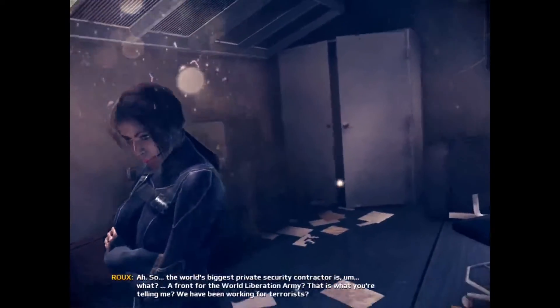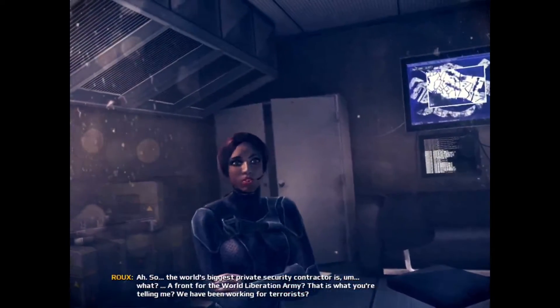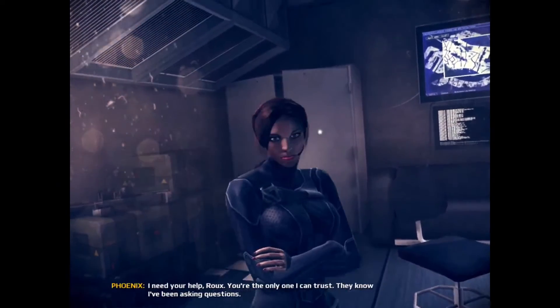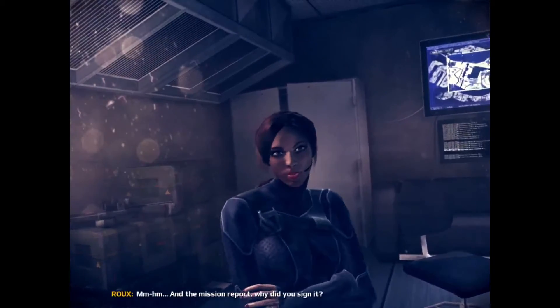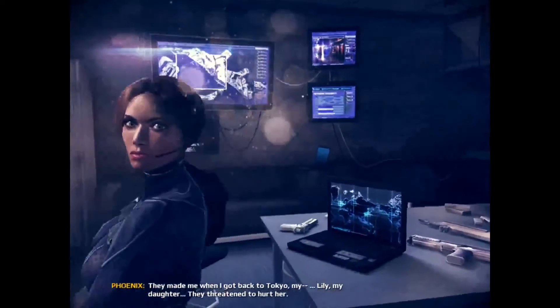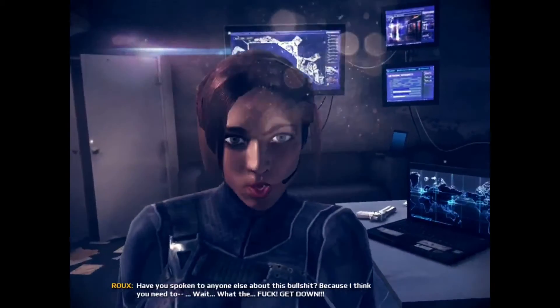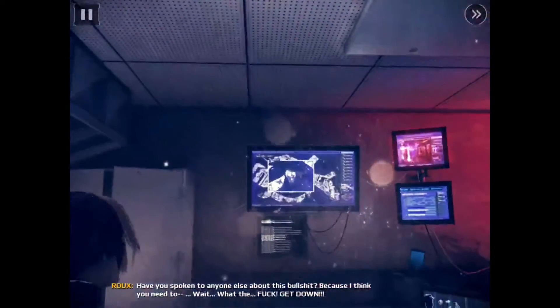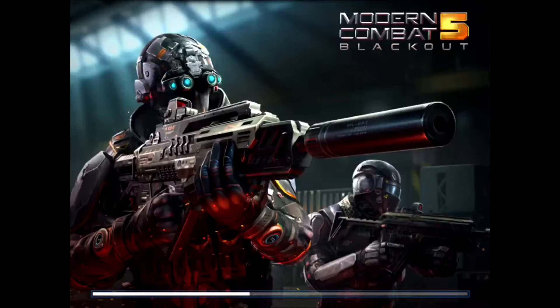So, the world's biggest private security contractor is, what — a front for the World Liberation Army? That is what you're telling me. We have been working for terrorists. I need your help, Rue. You're the only one I can trust. They know I've been asking questions. Why did you sign the mission reports? They made me when I got back to Tokyo. My daughter Lily — they threatened to hurt her. Have you spoken to anyone else about this? Wait. Fuck. Get down!